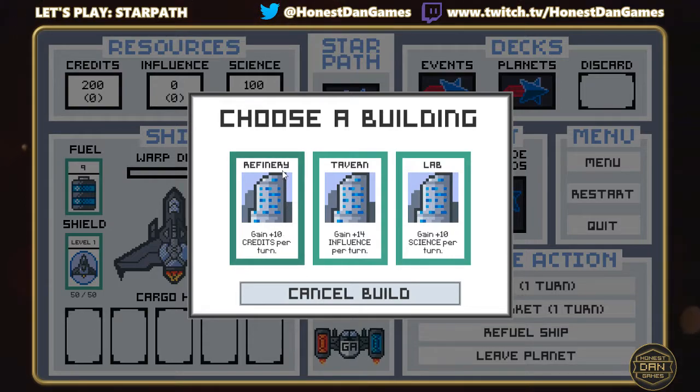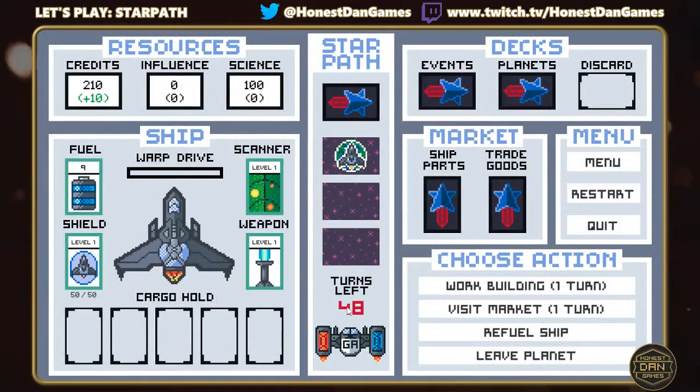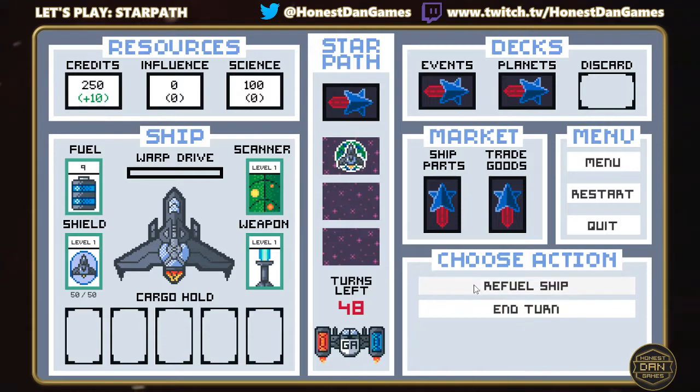I'm going to build a refinery. It tells you how much stats you're going to get, and these stats change based on the state of that planet — either plus 2, plus 1, 0, minus 1, or minus 2 — which impacts how much you gain from buildings. We're now getting 10 credits per turn extra. If I stay on the planet and work the building I don't lose any fuel, and I gained an extra 40 credits — effectively 4 times the per-turn amount by staying.